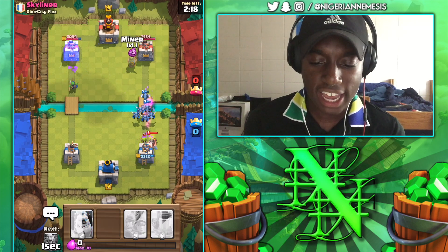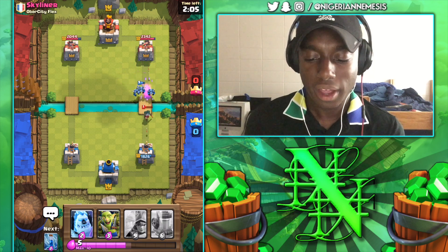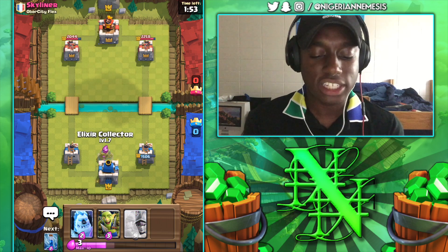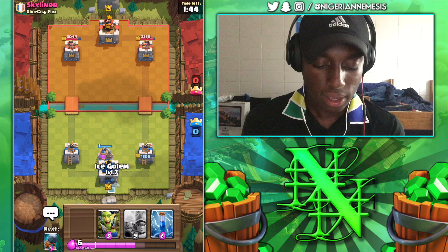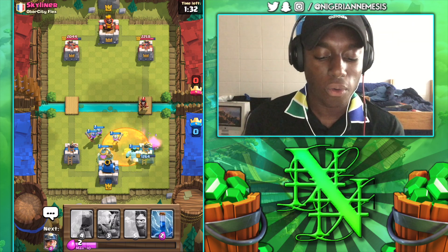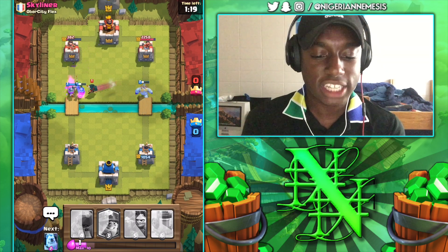Horde going down, let's drop our Miner to the inside. We don't have our Zap so not much damage will be done here, but we should take down his Bats. We'll take out his Bandit — that better not get a dash... it did get a dash off, that's insane! Let's get our Elixir Collector down in the center and regroup. I placed it in the center rather than back-left in case he had a Rocket. Ice Golem here, then we'll split our Musketeers in the center, sending one to the right. Zap going down for the Bats.